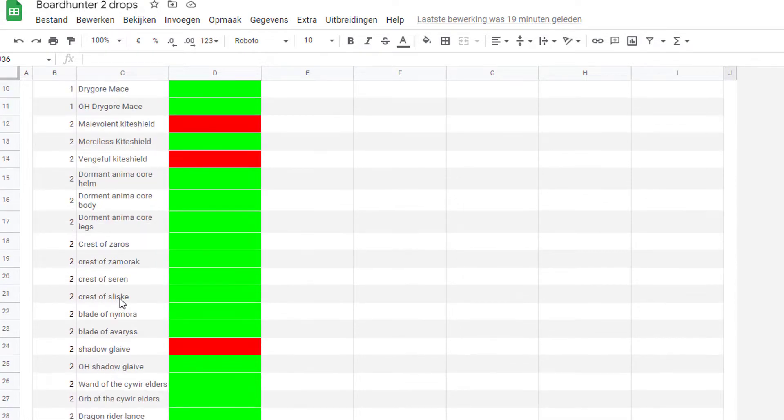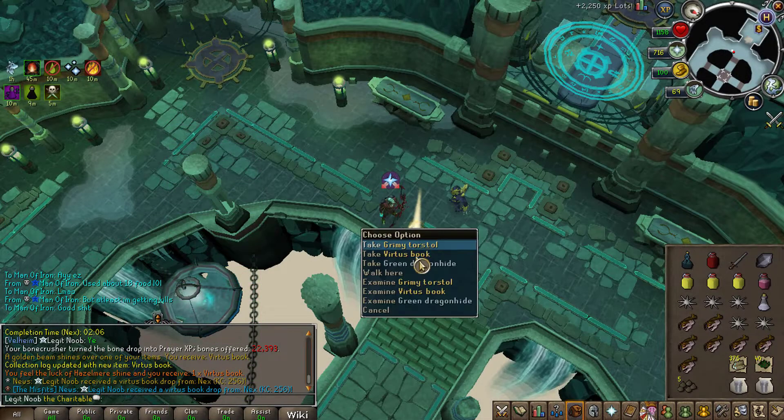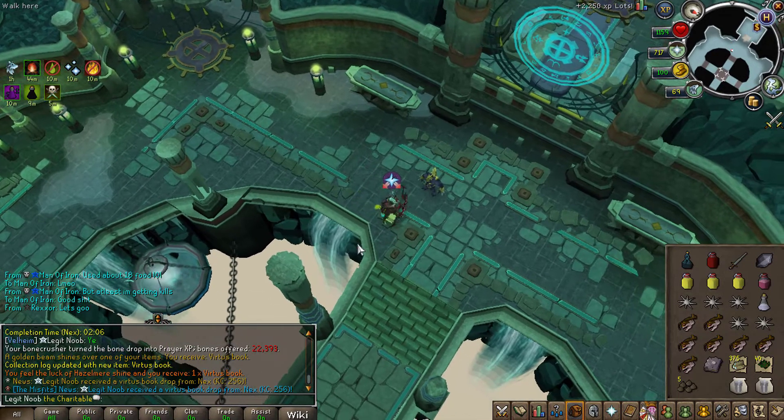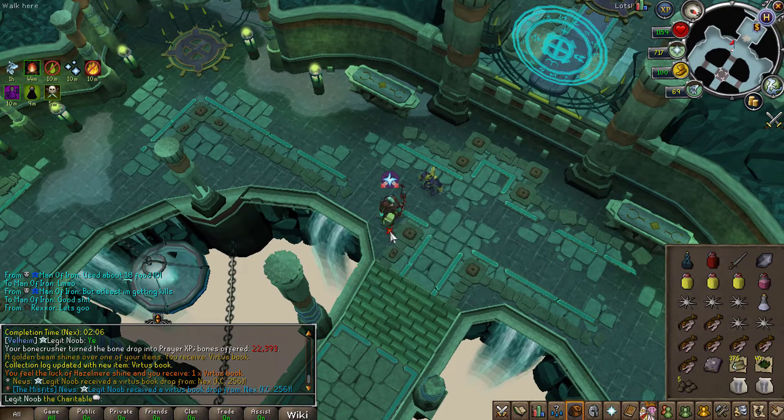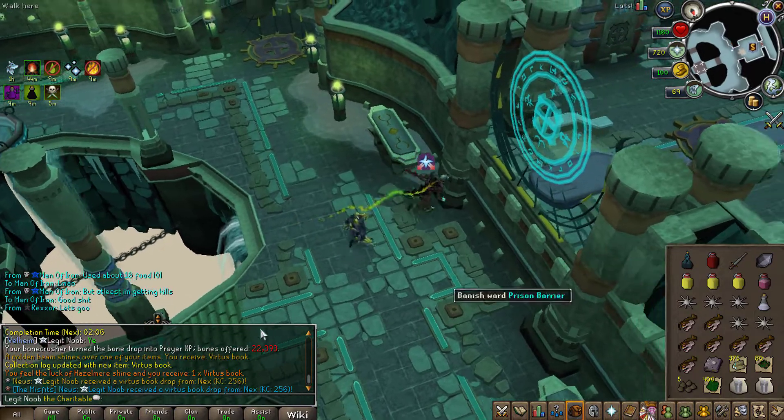For the rest, I'm mainly going to focus on getting some Nex drops and hopefully checking off some of those items. I might also go for the Cal fights to get myself the off-hand dragon rapier, to cross off those slots as quickly as possible for additional points. Oh — I just got myself a Virtus book! That's actually very nice because it's also a new collection log item. I don't know if this is a drop needed for the Board Hunter, so let me check that real quick.